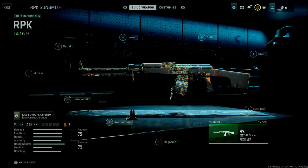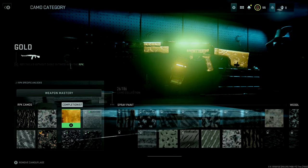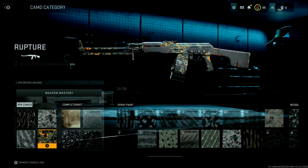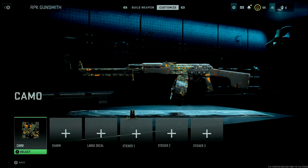I'm going to walk you through the build that I used for the RPK by the time I got done getting it gold. This isn't with all of the attachments unlocked, so it's not the best build probably in the world, but it was really good for just progressing the weapon. The reason I started using the RPK in the first place is because I really wanted this rupture camo, so I needed to rank up the RPK to get it — which I'm really happy I did because I love this camo and the RPK turned out to be a really fun and decent gun to use.